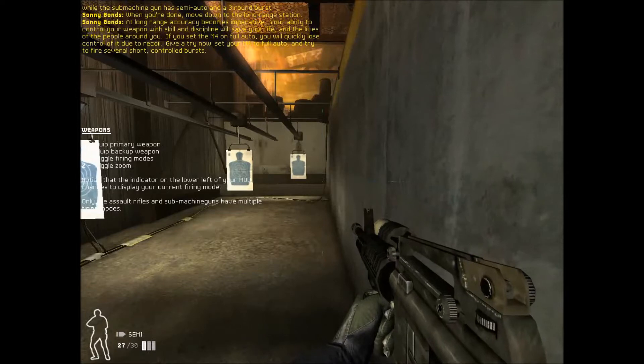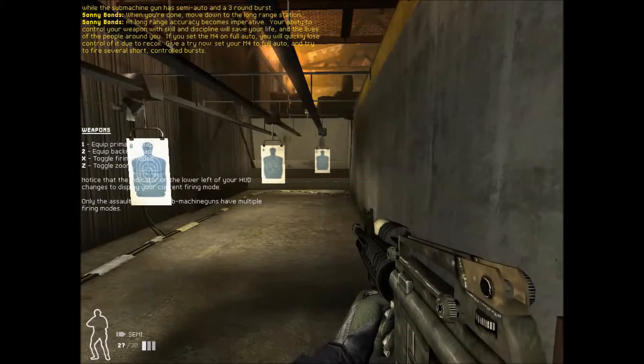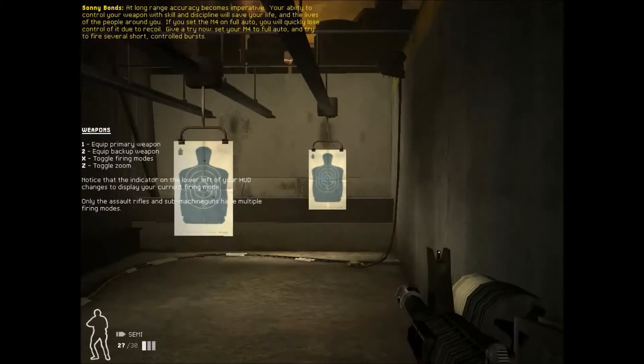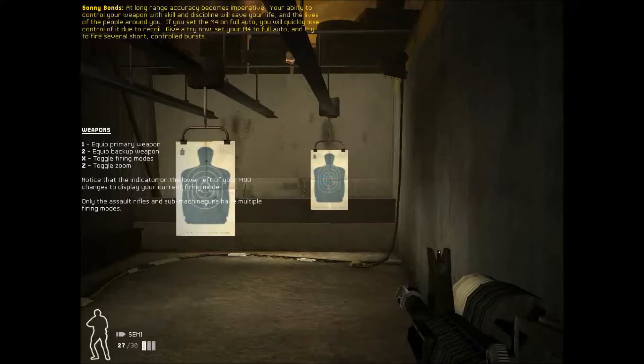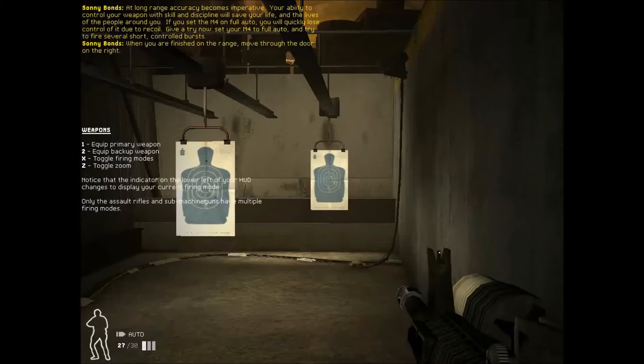At long-range, accuracy becomes imperative. Your ability to control your weapon with skill and discipline will save your life and the lives of the people around you. If you set the M4 on full auto, you will quickly lose control of it due to recoil. Give it a try now — set your M4 to full auto and try to fire several short controlled bursts. When you're finished on the range, move through the door on the right.